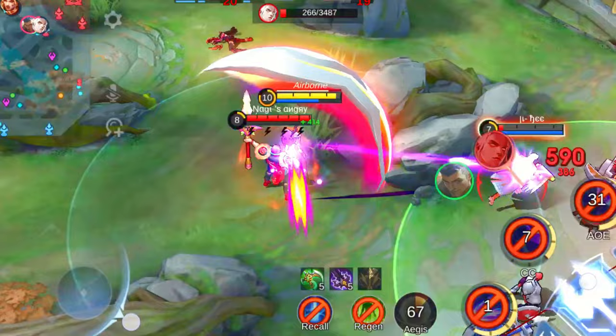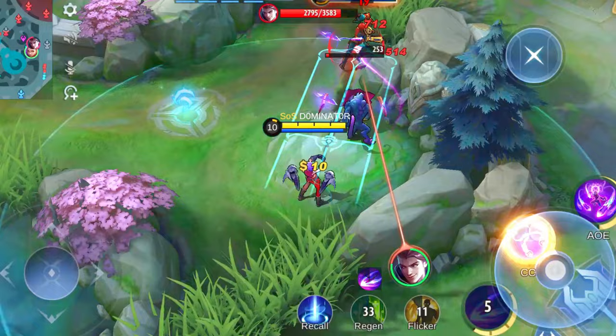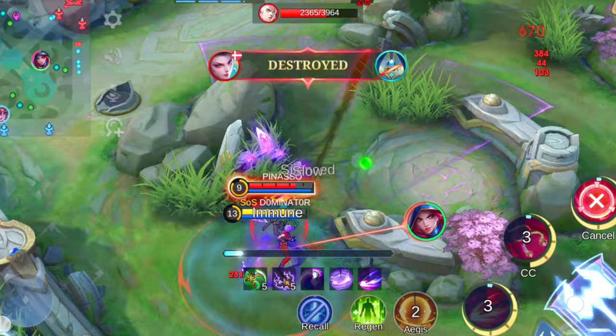But wait, there's more. Ixia's ultimate is an absolute game changer. She gains an insane range boost, allowing her to rain down havoc on unsuspecting foes from afar, even when they think they're safe under their turret. During team fights, it's a thing of beauty — just hang back, let loose with that ultimate, and watch as multiple enemies feel the sting of your firepower.